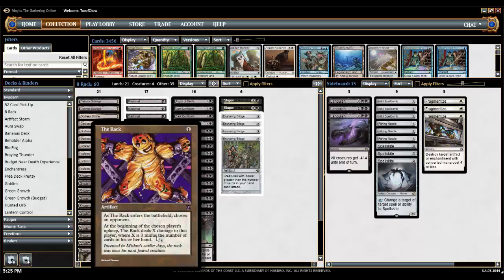As The Rack enters the battlefield, choose an opponent. At the beginning of the chosen player's upkeep, The Rack deals X damage to that player, where X is 3 minus the number of cards in his or her hand. So what we want to do is put the Rack down and then have our opponent be empty-handed so that they will get 3 damage, or at least have less than 3 cards so they'll start taking damage every turn from the Rack.